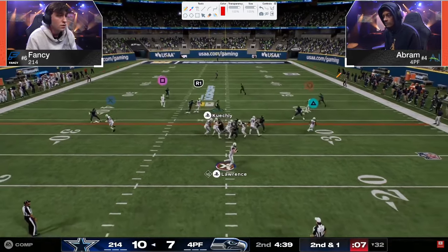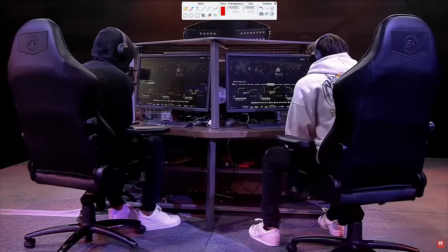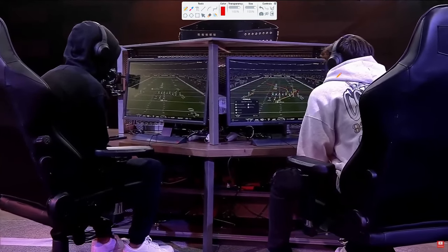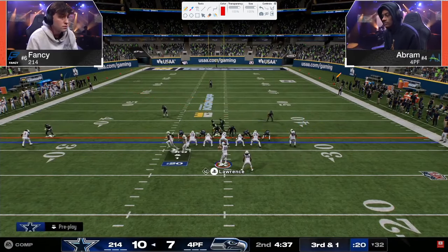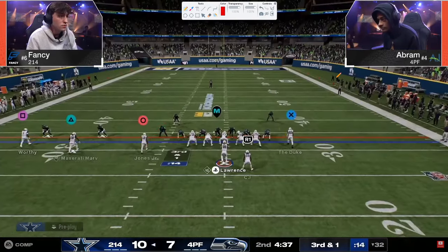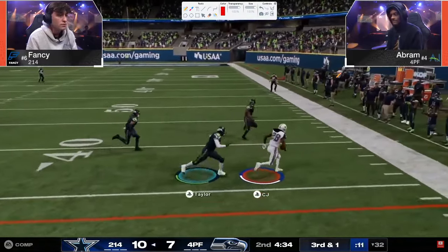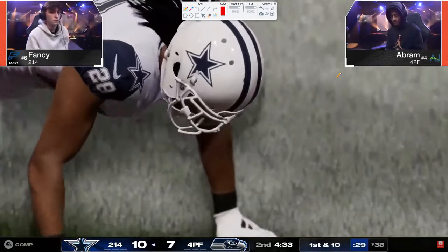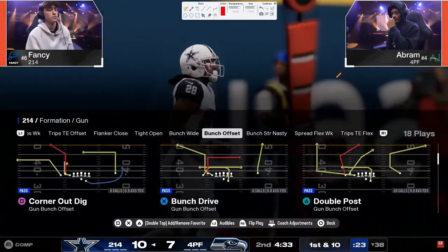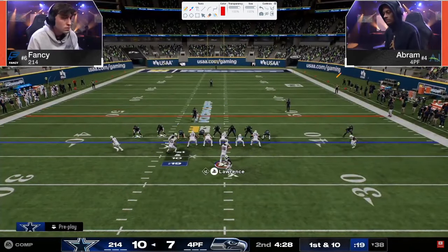There's a little high-low on the right side, the C-route almost gets a D-line pick. This is truly why people run double mug — the pressure is so effective. If you can cover for two to three seconds, the pressure is very very effective. Situationally on third and one, you might see a Sin 6 — once you start doing slide protections, the Sin 5, 6, and 7 out of mid blitz are really effective, starting to mess up blocking principles and having people walk in.